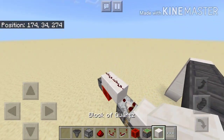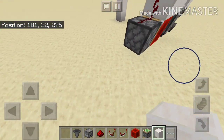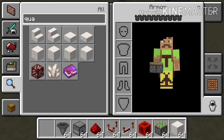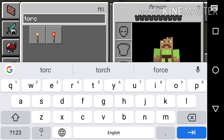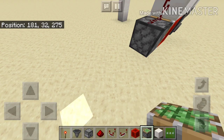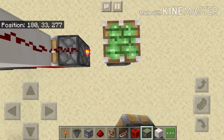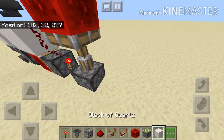Then we need to make the actual dropper system which will drop out the items. What we'll do right here is get a torch, take a sticky piston and put it right here - it will extend - and put a redstone block on top.